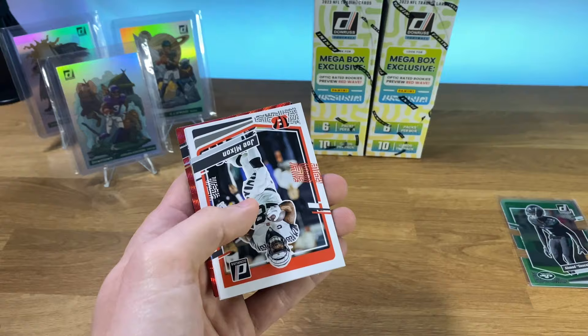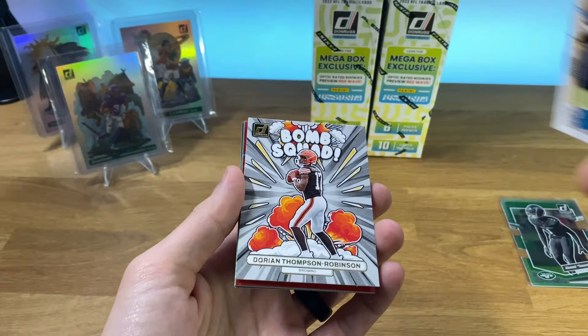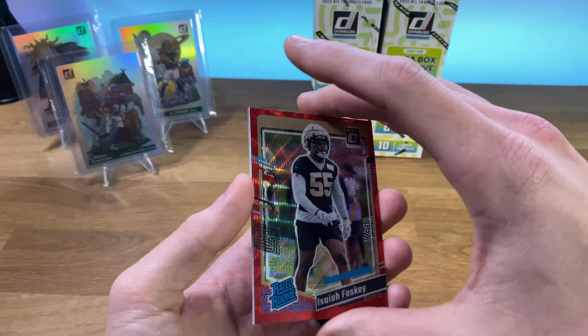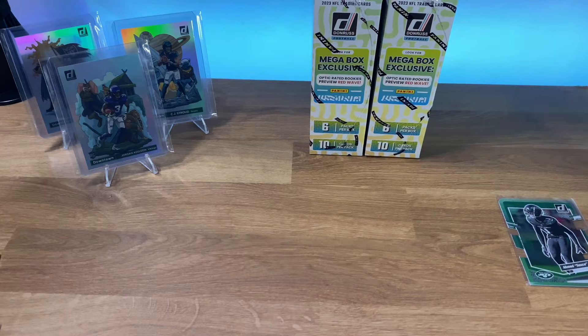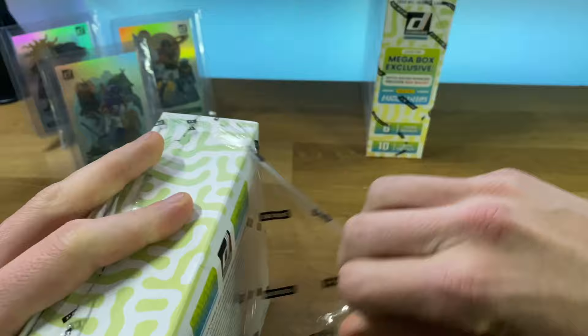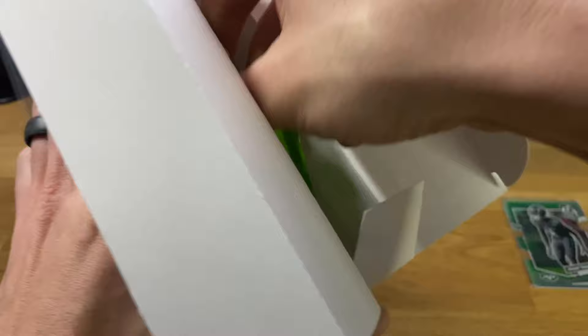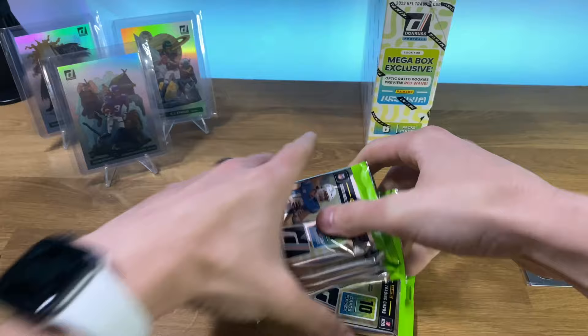Let's get this last pack here. Got a Mixon. We got another red wave in the back. Joey Porter Jr. We got another Bomb Squad. A DTR — good looking card. Isaiah Foskey. Red wave with a DJ Turner. Green press proof. So I'm kind of expecting just getting Panini points for all of my autographs — the autographs I have pulled in the past haven't been very good. I'm hoping for the best, but expecting Panini points in at least two out of the three boxes.